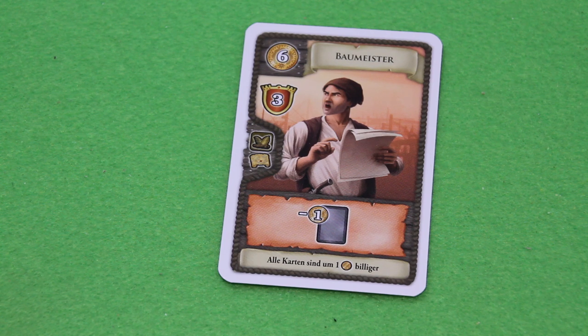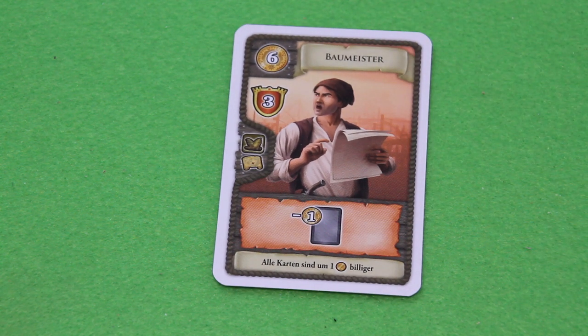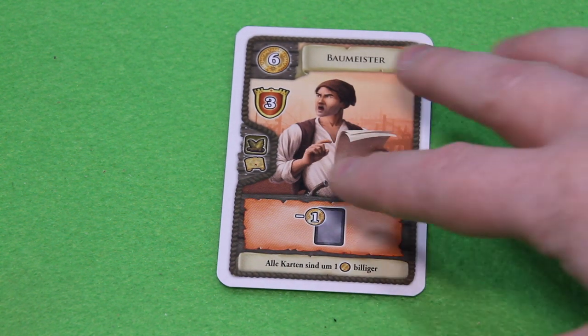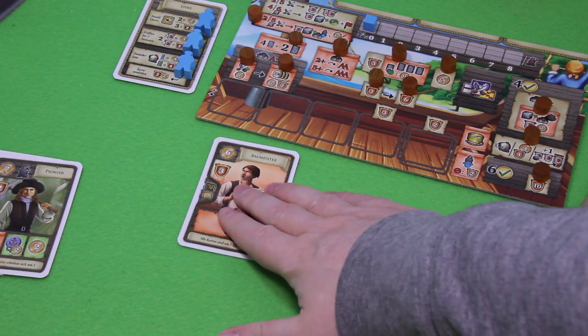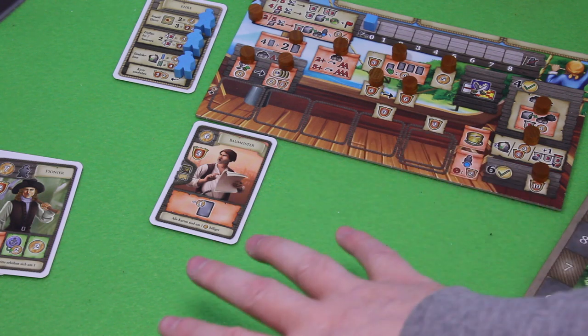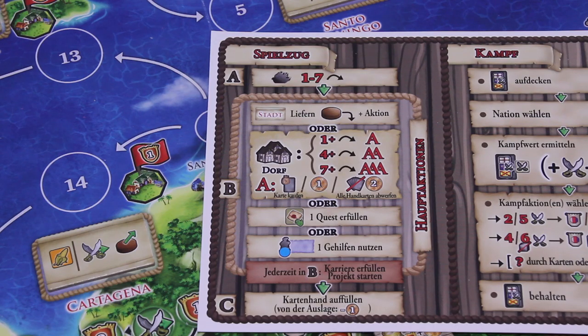I've never seen more than two master builders in play, but there could be a good reason to go for more. I'll now spend six of our eight dollars to build the master builder — money is very tight in the first round. We place him on the board and can use him immediately. That's the end of our action. As a free action, we could also place more cards into the planning area.